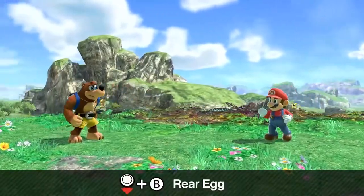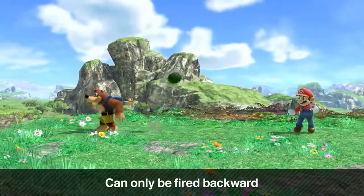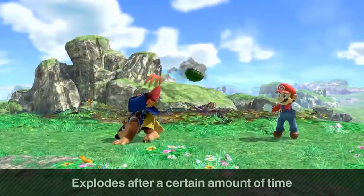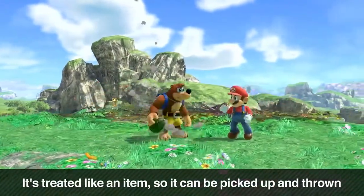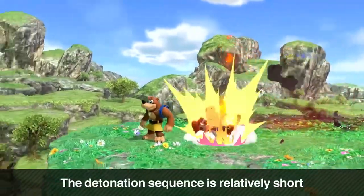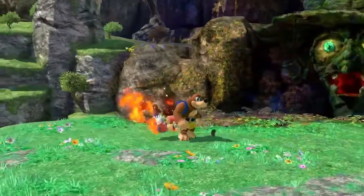For their down special, Rear Egg — they'll fire a grenade out of Banjo's backpack. It's a slightly odd projectile in that it can only be launched behind the fighter. Its bouncy trajectory will be unpredictable. After a certain time it will explode. It's pretty unique — it will be a useful tool for keeping opponents in check. It's treated like an item, so you can pick it up and throw it. Your opponents can also throw it back at you, but its detonation sequence is relatively short, so both you and your opponents need to throw it quickly or it will explode while you're holding it.